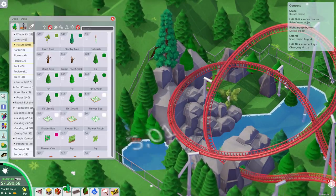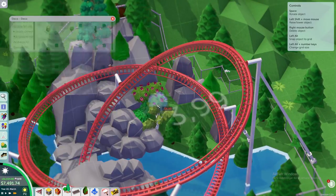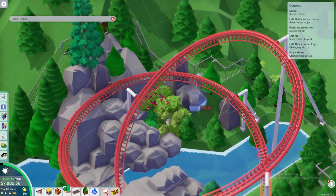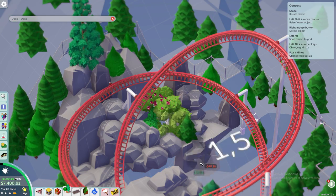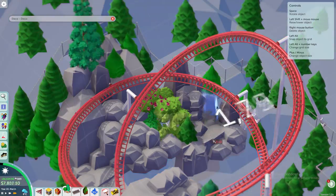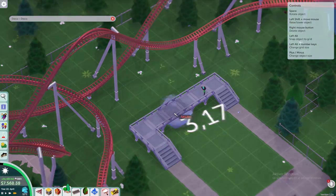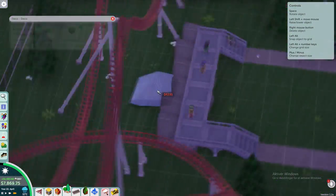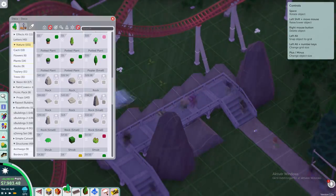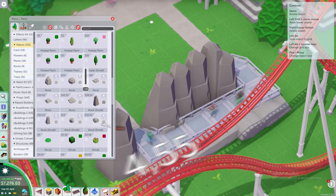I'm not sure about the area just yet because it doesn't really match the rest of the park, and I also need to figure out how to connect this area to the rest of the park. That's a big issue — this coaster is meant to be our main attraction but not a lot of people get all the way down here because it's located so far in the back. One thought I had was a monorail or a tiny railroad with an end station close to where we are building now.